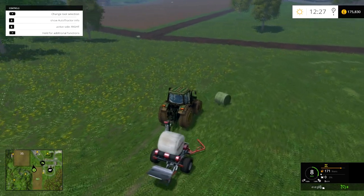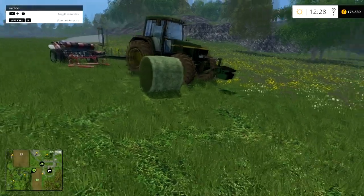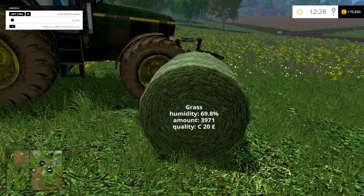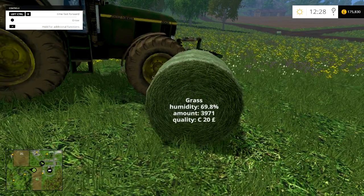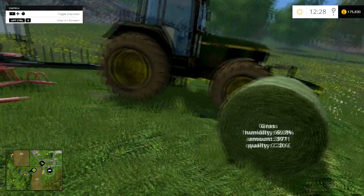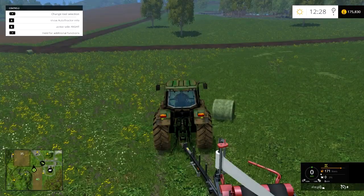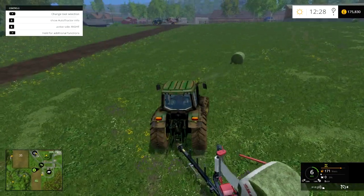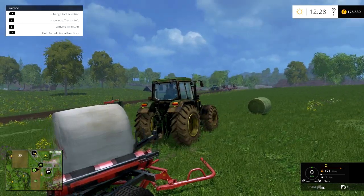So earlier I was mentioning about the mod that shows bale condition. Once I get close — there you go — we can see it's grass, the humidity is 69.8, the amount inside is 3,971, it's sea quality and it's worth 20 pounds. This one here will have the grass, the humidity, the amounts, fermentation, and the quality. It varies, and it's nice. If you've got bales stored outside, any bale that's open to the elements — the top bales will be worth less and deteriorate a lot quicker than the bottom ones, because the top one has its cover. That's really neat. That mod's from Mod Hoster.